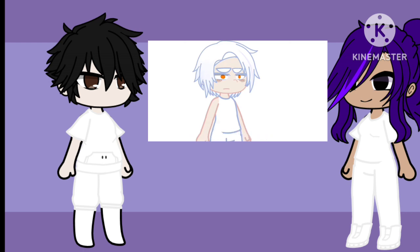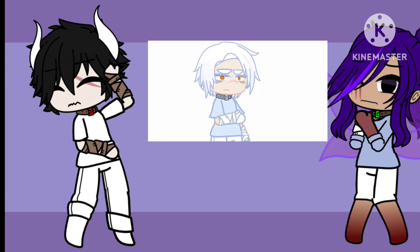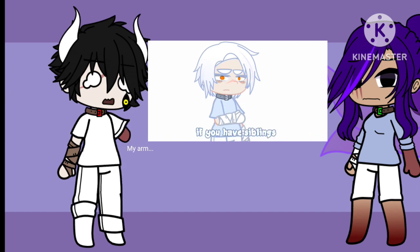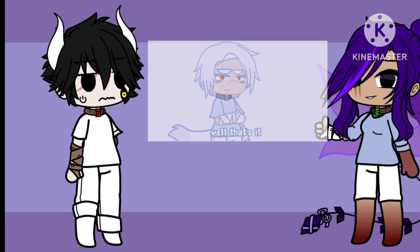Now for clothes — make something like this. Now for special details: if you have a dog, give your OC horns; if you have a bird, give your OC wings; if you have a cat, give your OC a scar; if you wear glasses, give your OC an extra eye; if you have broken something on your body once, give your OC a lost arm; if you have siblings, give your OC a tail; if you have a step-parent or parents, give your OC a mark on the cheek. Well, that's it.